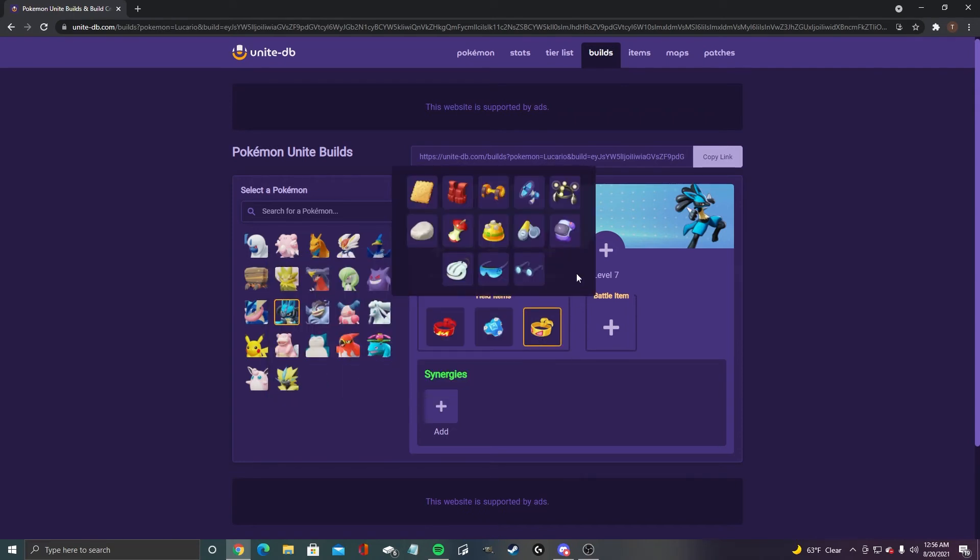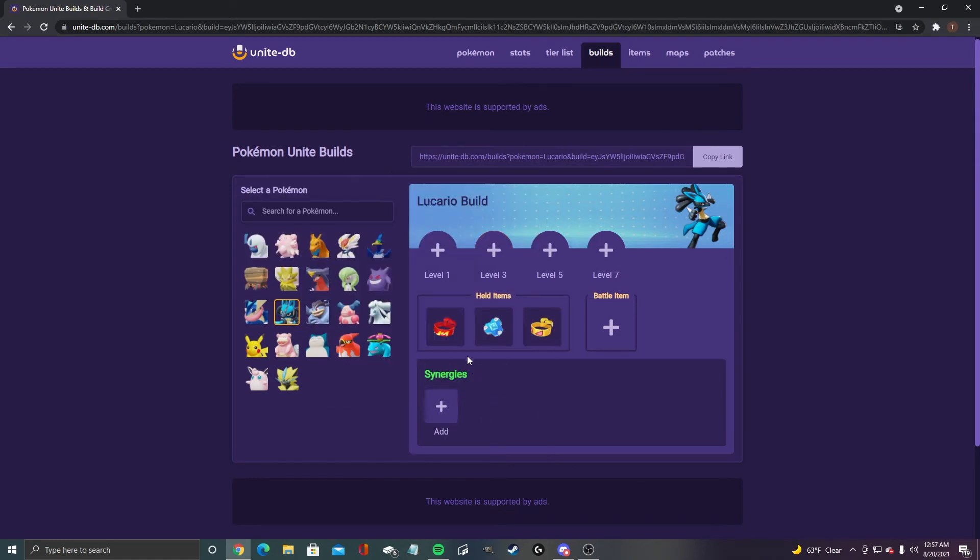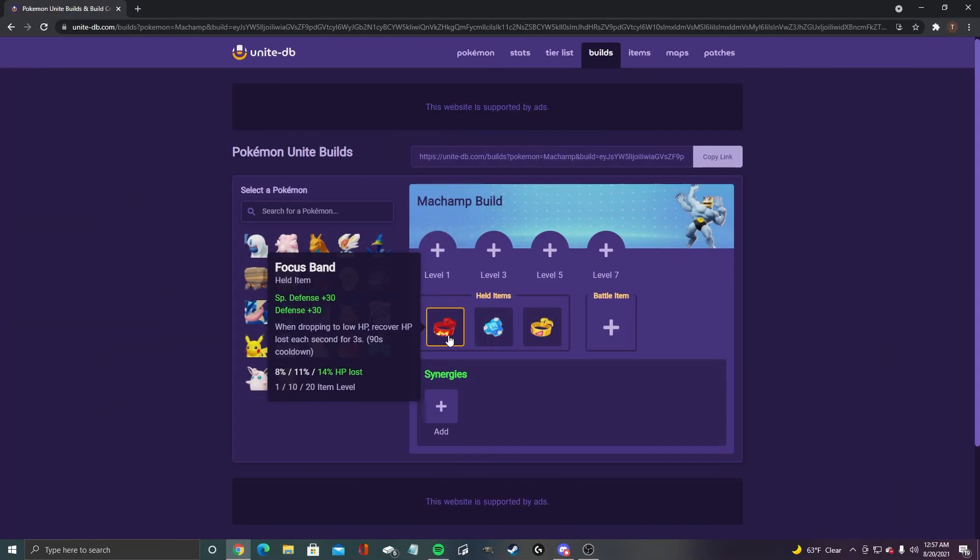For Lucario, we got focus band and buddy barrier as the two normals, and I run muscle band. Score shield is not a bad option if you really wanted to, and I've even used float stone before, but I still think muscle band is the way to go. I've played a lot of Lucario — he's my number one Pokemon right now. I play the most Lucario and I think he's absolutely busted in the game.